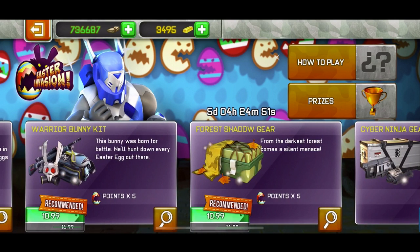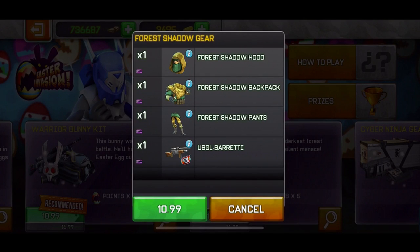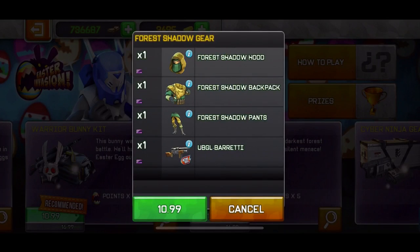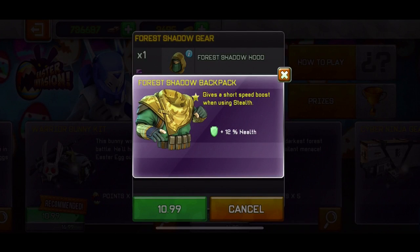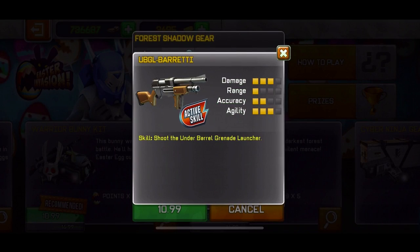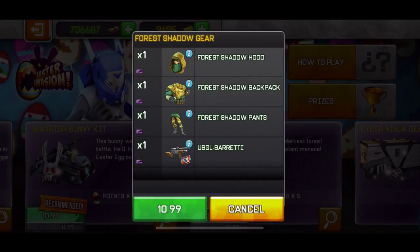The foreshadow gear: the foreshadow hood gives you a short damage boost when collecting medals or event pickups, and a short speed boost when using stealth. But in this event it's a problem because you don't collect the eggs — you destroy them. The foreshadow backpack increases accuracy while standing by 10%, and the skill is to shoot the underbarrel grenade launcher. I wouldn't buy that.